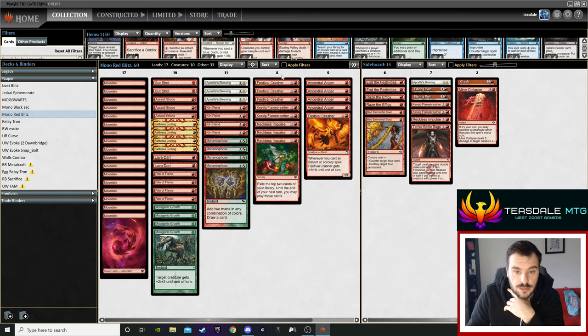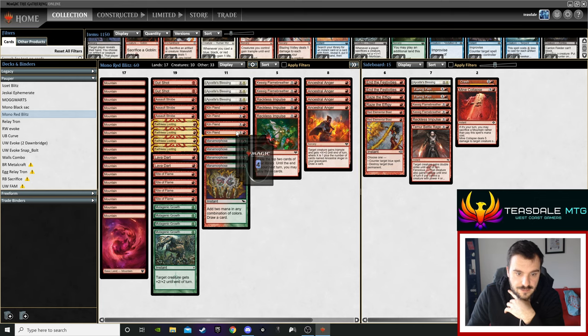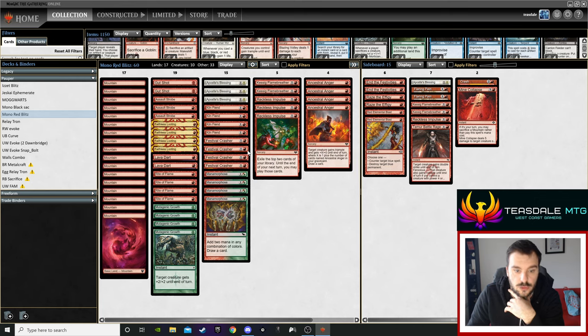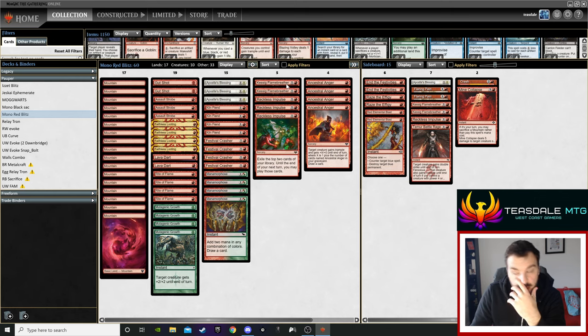You've also got four Festival Crashers, which isn't exactly new from Vow but it's pretty new to the deck, and gives it redundancy. Having eight Kiln Fiend or pseudo Kiln Fiend effects is a lot better than not having them. Previously the blue-red decks ran Elusive Spellfist or Cyclops, which are three mana and blue — a lot different. The other card is Kessig Flame Breather.